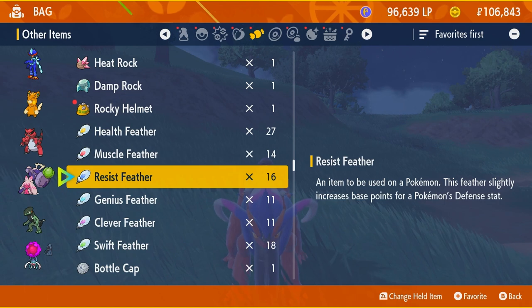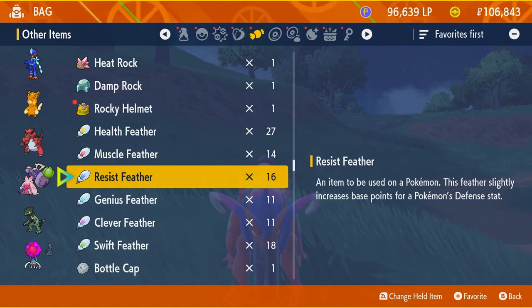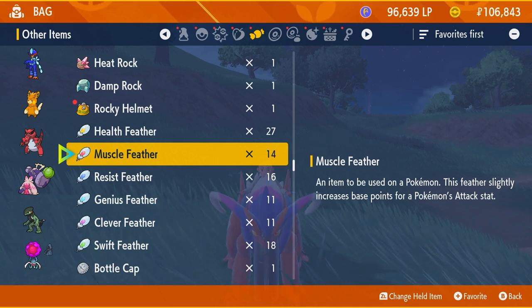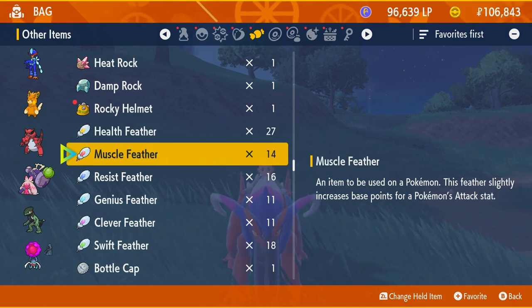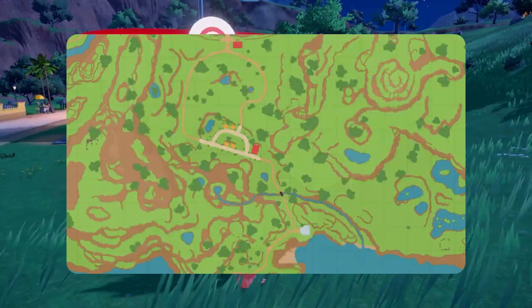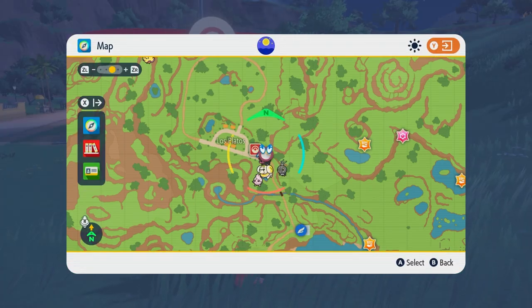Then to reach 252, knock out one more Flamigo. Or use the feather items, which are found all over the region on sparkling spots on the ground — each feather gives 1 EV of its respective stat. So you could buy 25 of a certain vitamin for 250 EVs, then use feathers for the last two. So that's how to EV train in Pokemon Scarlet and Violet. I'll also quickly run through other areas and tips for Pokemon that spawn frequently or give two EVs of a stat.